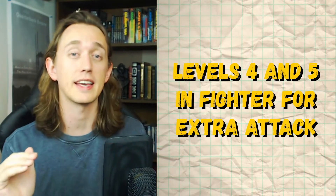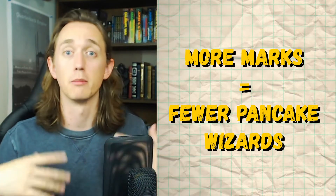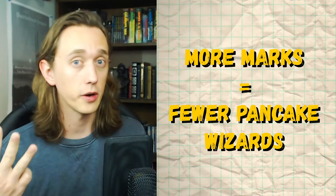For the next two levels, we're going to continue into Fighter, because we want to get to Extra Attack as soon as physically possible. We want to mark as many people as possible on our turns, and the more attacks we get, the more we get to do that. So now with our bonus action and Polearm butt attack, we can mark 3 creatures a turn. And if you want to go crazy — if there's lots of enemies around — you can Action Surge and hit as many as 5 a turn.